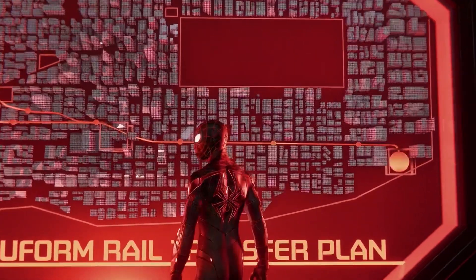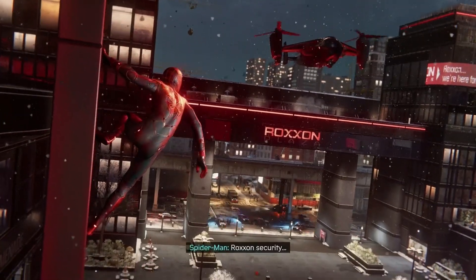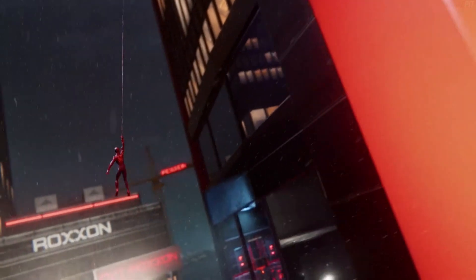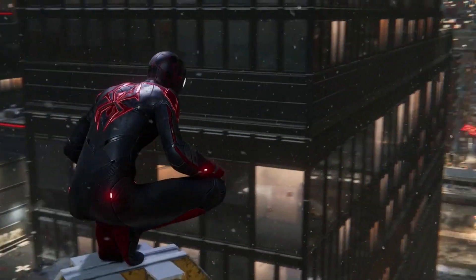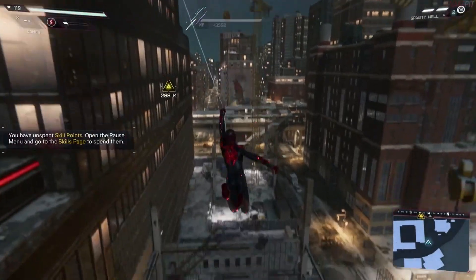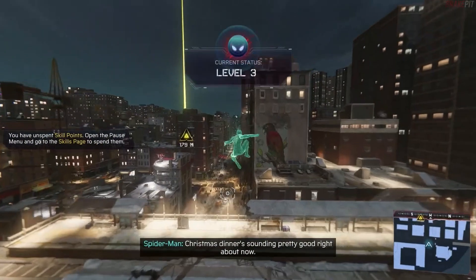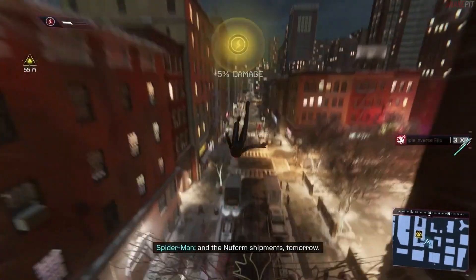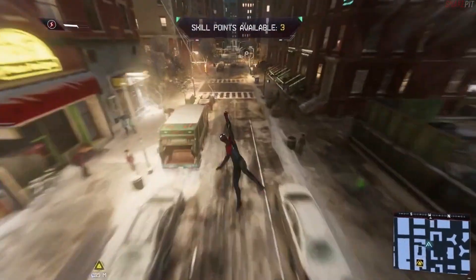Look With Better Eyes is a trophy in Spider-Man: Miles Morales that you can get pretty early in the story. You want to progress to the part where you go to Roxxon headquarters underground, where you're taking out enemies and discover shady things going on. Completing this part of the story opens up the map for you.